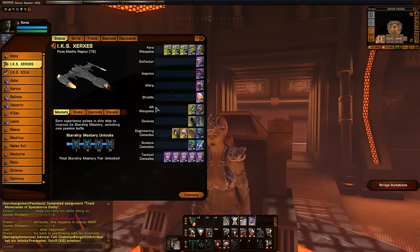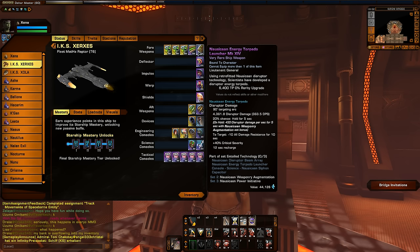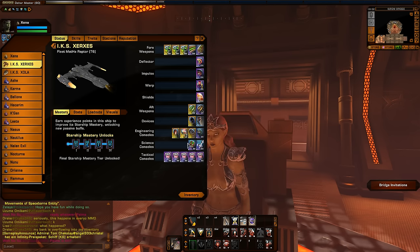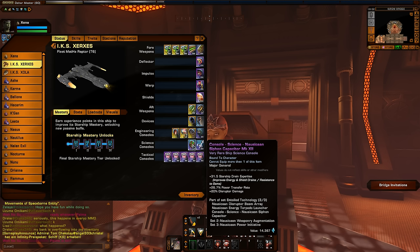This character is kind of still a work in progress, which is actually why I wanted to show off this particular set here. Because I think this is a good set, particularly for newer characters who are leveling up — especially if you don't have the embassy science consoles yet, the plasma exploder consoles. The Nausicaan console is a science console, and it is actually pretty decent. If you're leveling up on a new build, it's actually a very good console. It's worth hanging on to until you rank up, join a fleet, and get to the point where you can afford the embassy plasma consoles. So it's a good interim console.